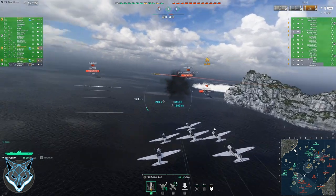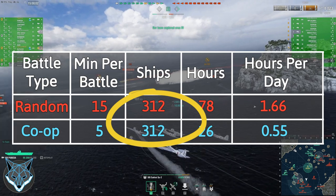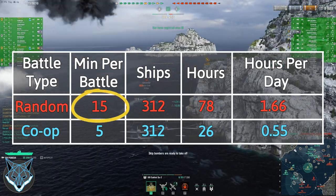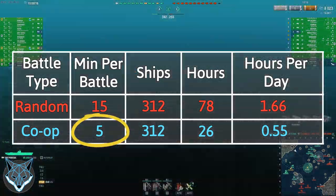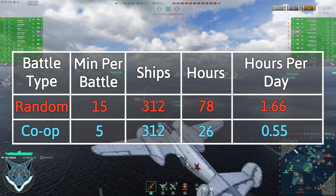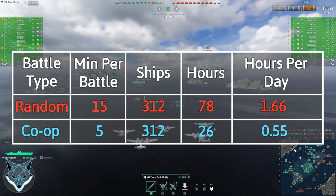For me I will probably still end up playing co-op battles. Let me walk you through some of the math as to why I came to this conclusion. I have 312 ships total and let's use two assumptions: one, that a random battle will typically take 15 minutes for either a win or a loss, whereas co-op battles are much quicker, typically around five minutes. So if we use those averages and multiply minutes per battle times the number of ships, that gives us the total play time to get through all those ships.